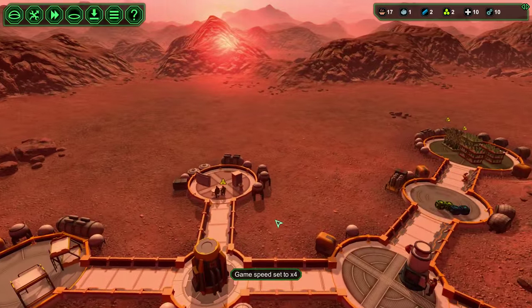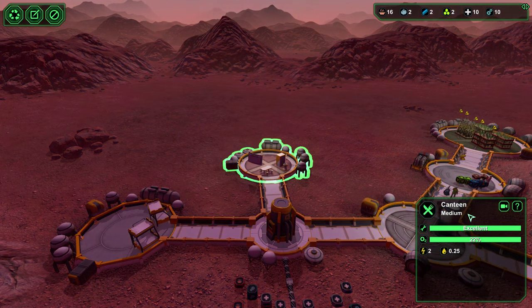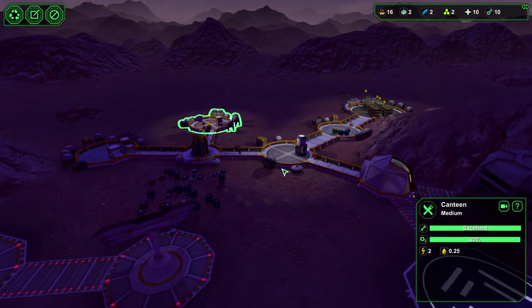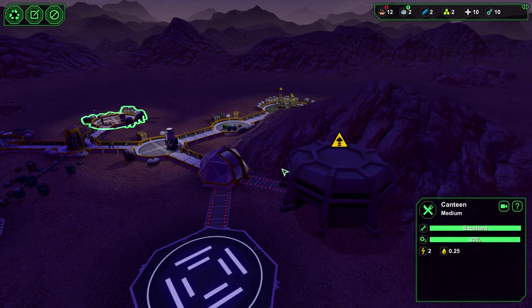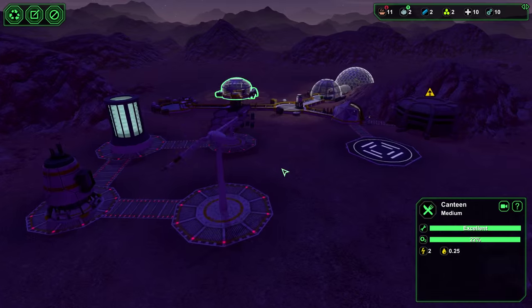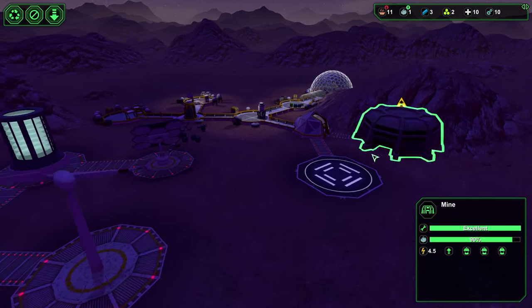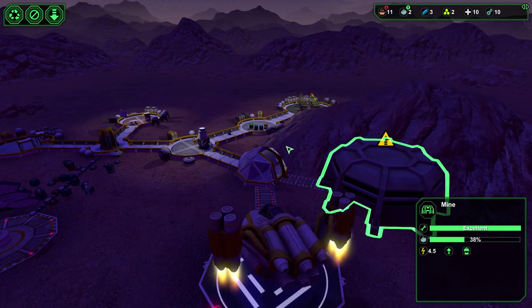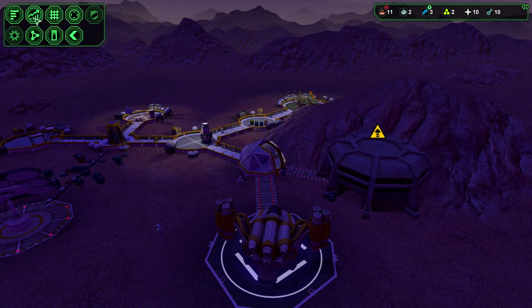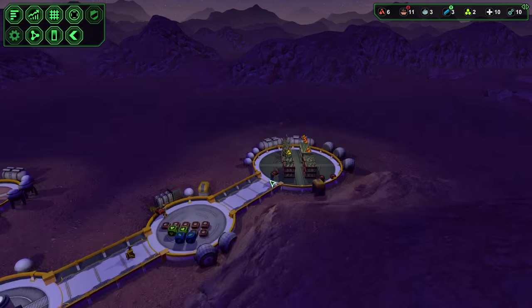Speed up a little bit. It's a little bit of a waiting game right now because everything's kind of stable. We're just waiting for the biologists to get caught up on the plants and waiting for the workers to generate some materials. There's another colony ship — two workers, perfect. We could use some more biologists now, so I'll switch over and start inviting some biologists in so we have enough people to work these plants.